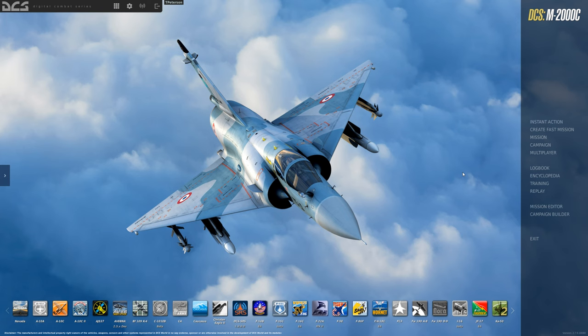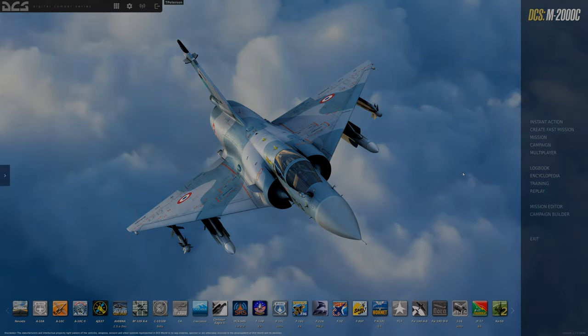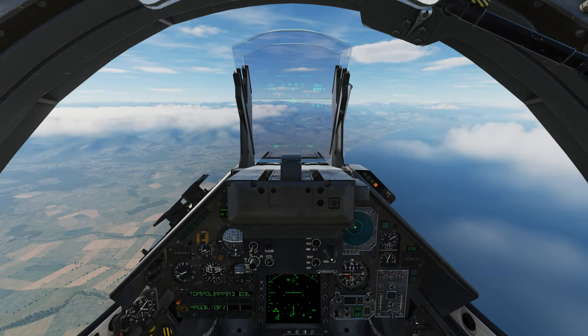Hello and welcome back. This is going to be episode 6, which will be going over our air-to-ground weapons. In today's video, we're going to go over the Mirage's air-to-ground capabilities.